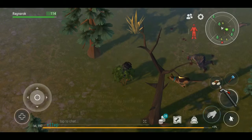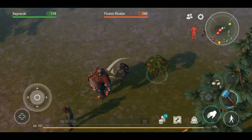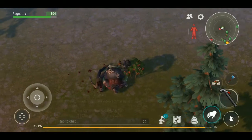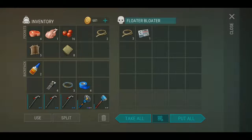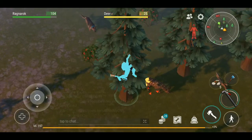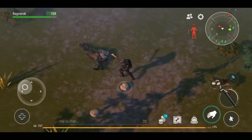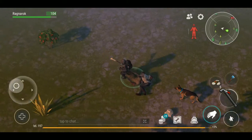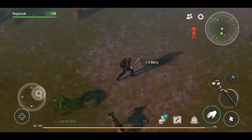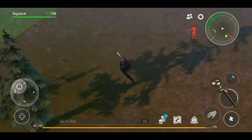Every time you chop down a tree or use your pickaxe to gather stone, you get experience points. They're completely avoidable - you just have to run out of the circle and you'll be good to go. I'll take this because then we can put it at the sewing machine and make fabric.